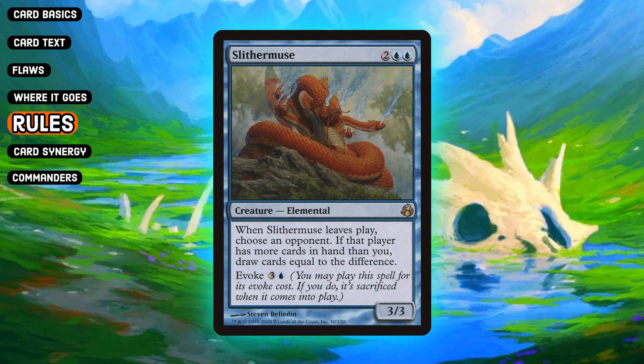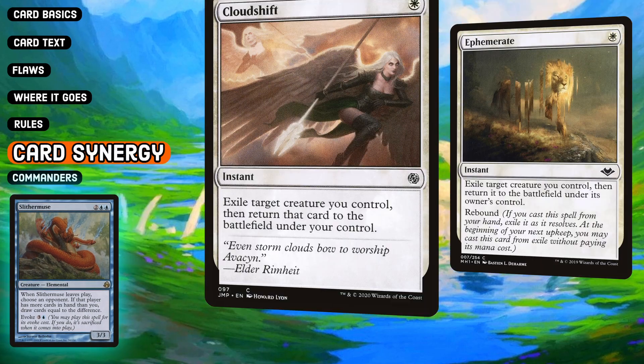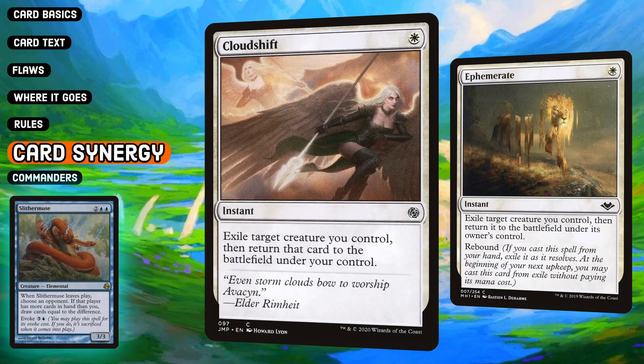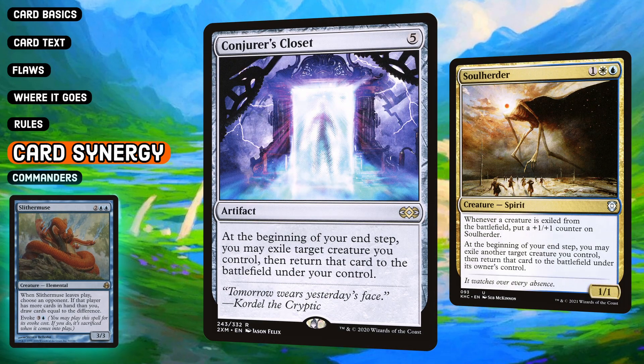Seems really good. There are no special rules interactions with this card, but cards like Cloud Shift and Ephemerate interact great with it — being able to blink in response to card draw and fill up our hand, or cards like Conjurer's Closet or Soul Herder to do the same thing at the end of each of our turns.